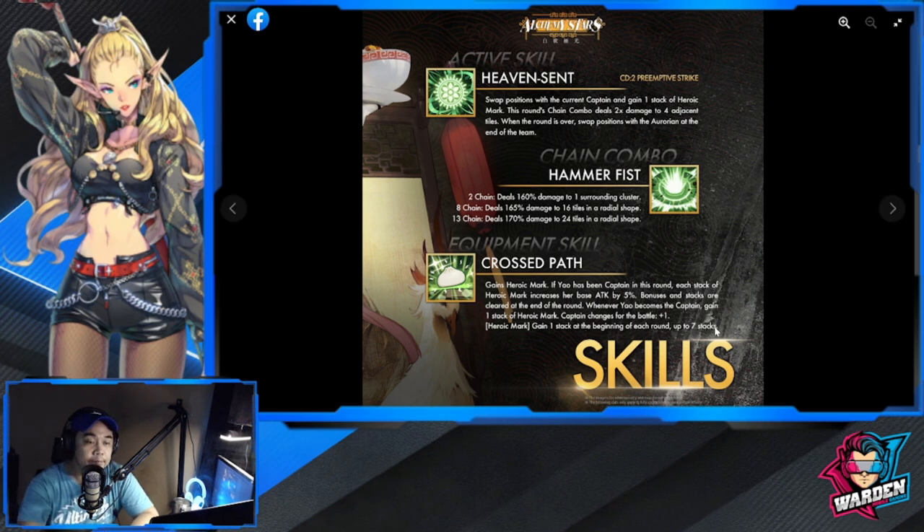I don't think she's going to be over the top compared to Aria. If you're going to summon her for her kit and you don't have Aria or Hero, then probably yes. If you're expecting her to be better than both of them, I don't think so. I'd say Yao is a 50/50 depending on your current roster, while Amemori I'm about 80% leaning toward summoning because I'm curious about how her kit works.